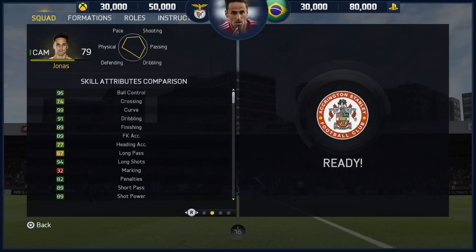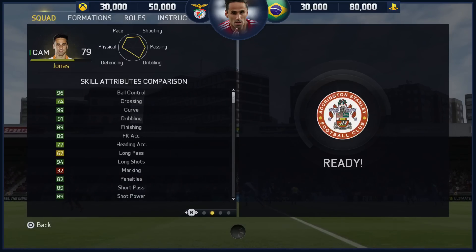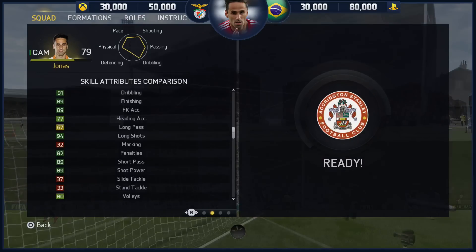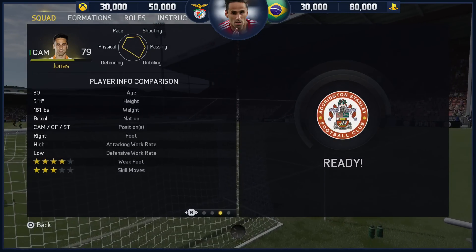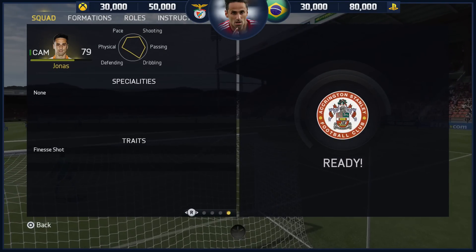In terms of skill attributes though, I've got no doubts whatsoever that he's a great player: 96 ball control, 99 curve, 91 dribbling, 89 finishing, 89 free kick accuracy, 94 long shots, and 89 shot power. So he does look fan-bloody-tastic from there anyways.